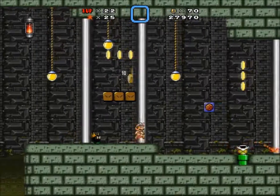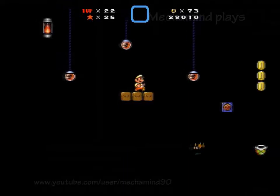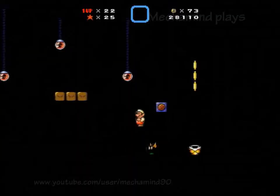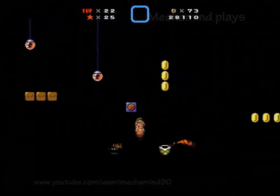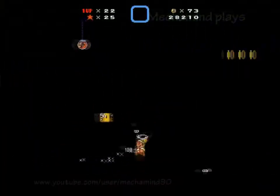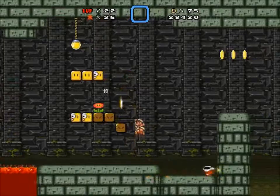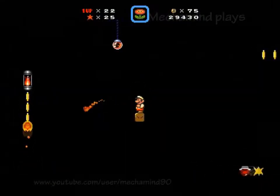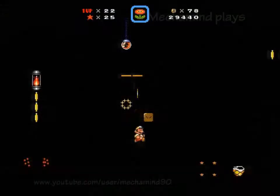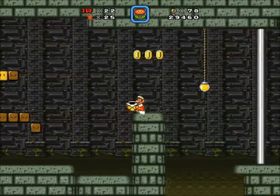See what's inside these — there are invisible coin blocks right there. Time for a shell right now. Okay, fire flower. And now these question mark blocks — you can only open some when the lights are on, and some you can only open when the lights are off.